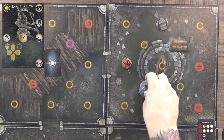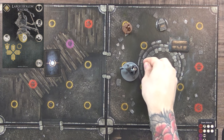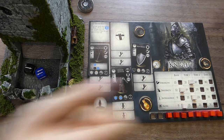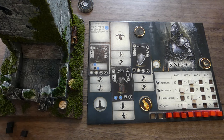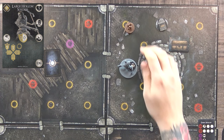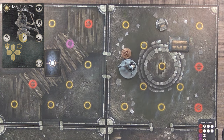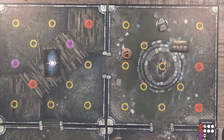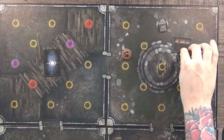Things are getting risky but I still have an Estus Flask as a last resort — I'd hate to use it early since it costs a bonfire spark to reactivate. I go in for one more attack and roll a three, which is enough to kill him. Room is completed, he's dead, and the chest flips. I also collect the grave token by having been in this room.